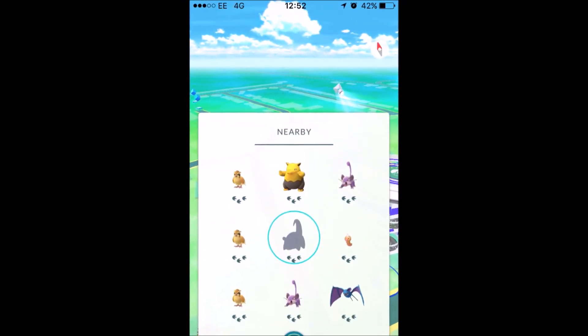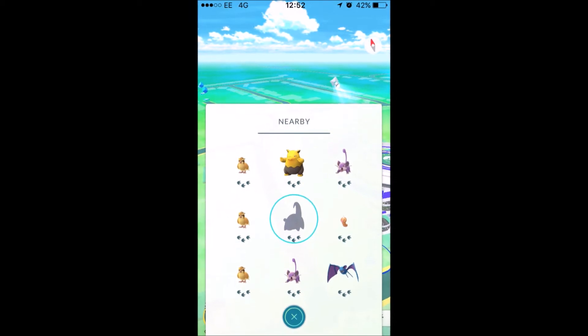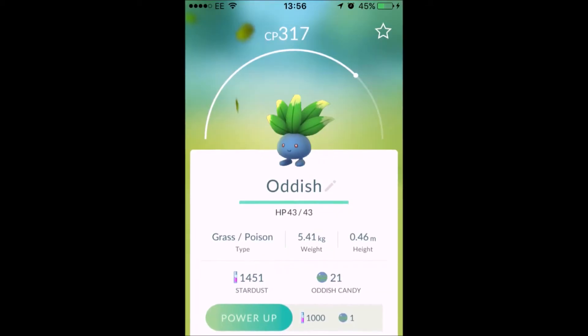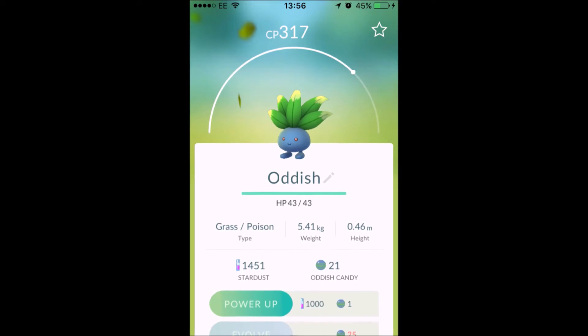Then as I drove into my hometown near my house, there was a Slowpoke pop-up that I also needed for my Pokedex, but again I could not find him anywhere. On my lunch, though, an egg did hatch and I got an Oddish, which I've already got before.